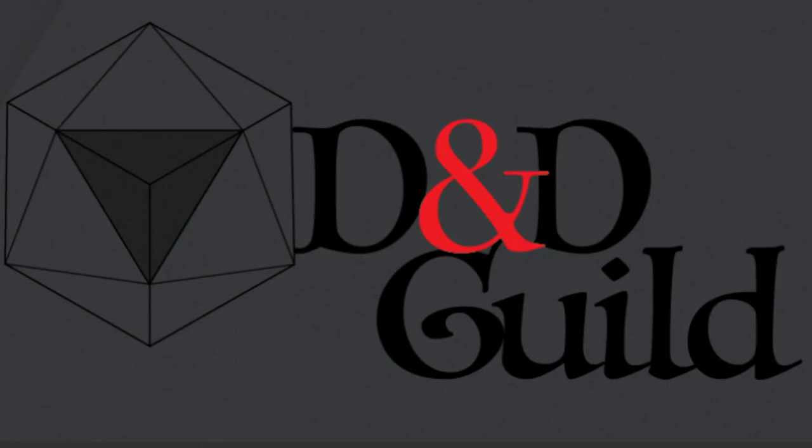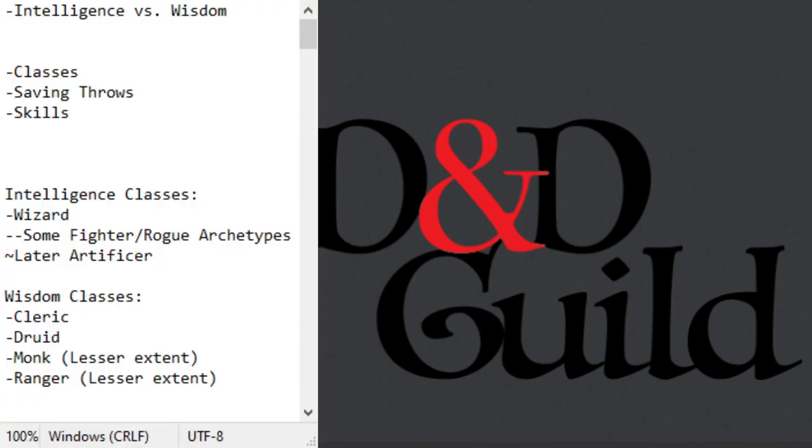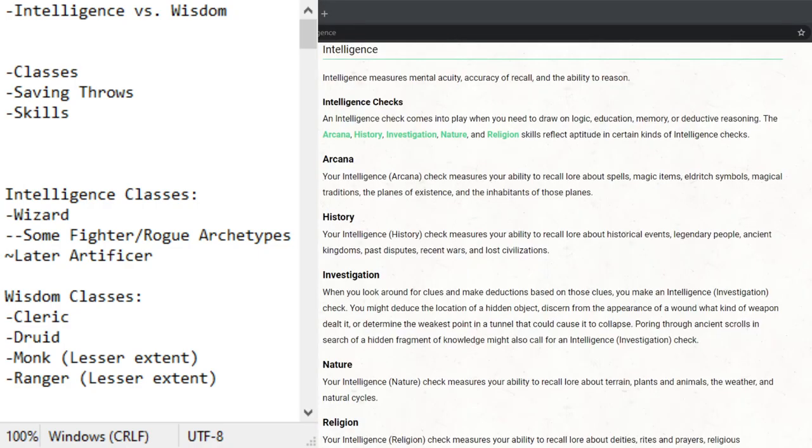Hey everyone, welcome back to some Dungeons & Dragons. In my last video someone talked about how they liked how I broke down constitution as an ability score and wanted to see intelligence and wisdom broken down as ability scores. At first I was like okay, but the more I looked into it the more I realized how lopsided it is. So I'm going to compare each of them and break down what each gives you and how wisdom kind of wins this fight in ways that show ability scores aren't always balanced. It gets worse and worse the more you break it down.